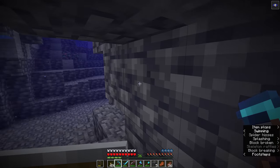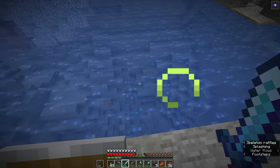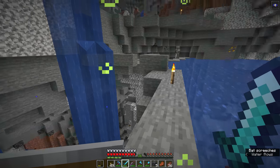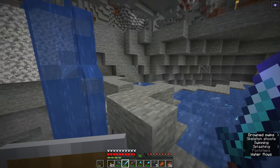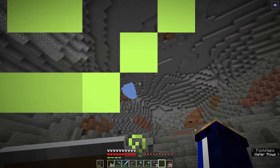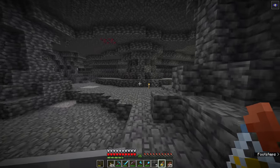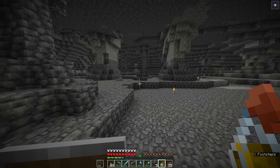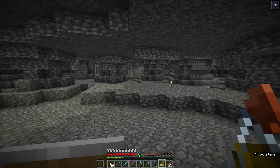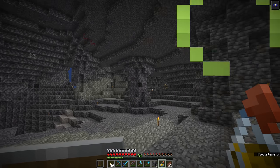Deep slate coal is a relatively rare block because coal typically doesn't generate below Y0, and deep slate doesn't start generating until around Y8, so you're only going to find deep slate coal in a small portion of the world where coal generation is at its least frequent. With night vision active we can look around the deep slate layers and spot ore veins more easily, though the deep slate texture looks like TV static to me after a while.